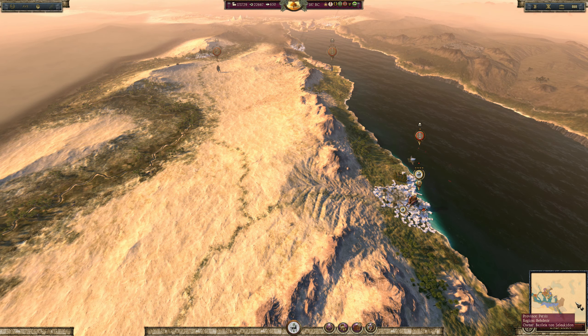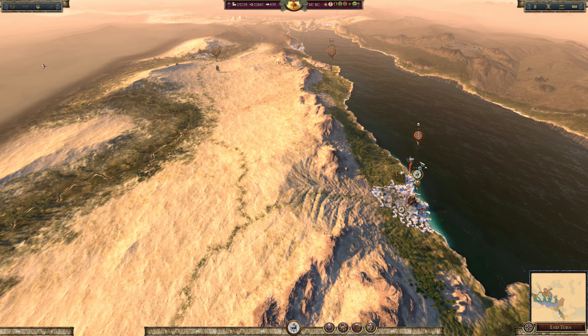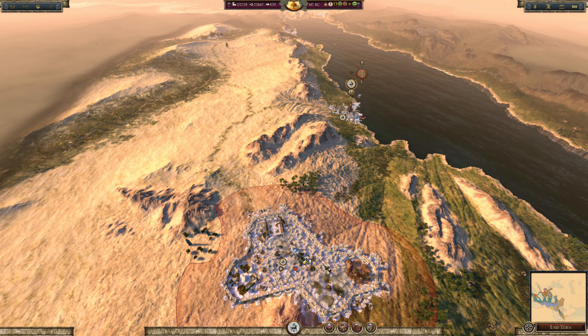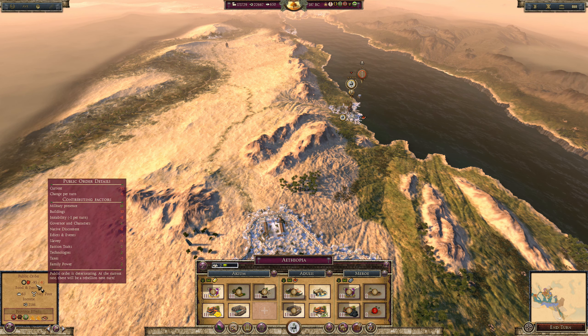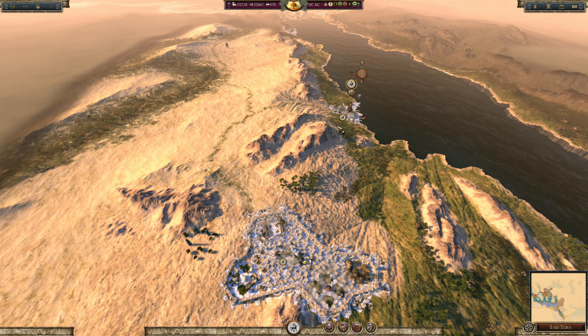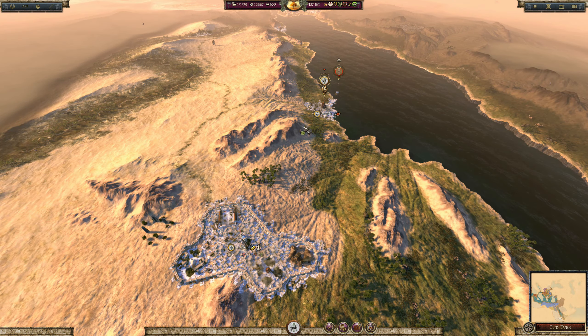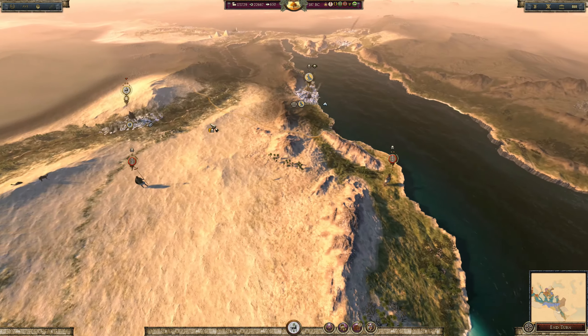Hey folks, I'm Surveying Glory and welcome to part 31 of my campaign as Carthage in the Ancient Empires mod for Total War Attila. The action's all happening over in Ethiopia still. Axum are pushing south again — it looks like they're coming down to retake their capital, and there's also going to be a rebellion. So we've got this army that should hopefully be able to deal with the rebellion if it pops down in a duelist or Axum.